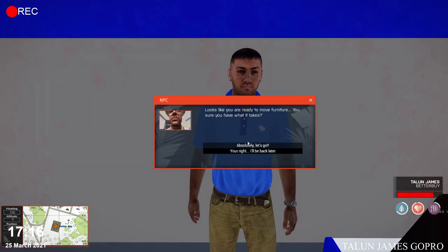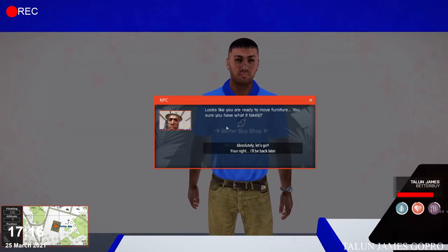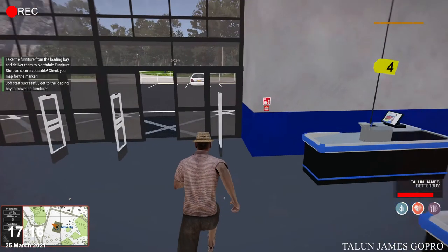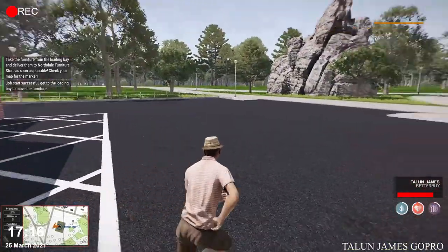Once you do that, go ahead and speak to him again and select Ready to Move Furniture. Then go ahead and exit the store. Up at the top left you'll see where you have to deliver it. We'll show you on the map in a minute how you can identify that.